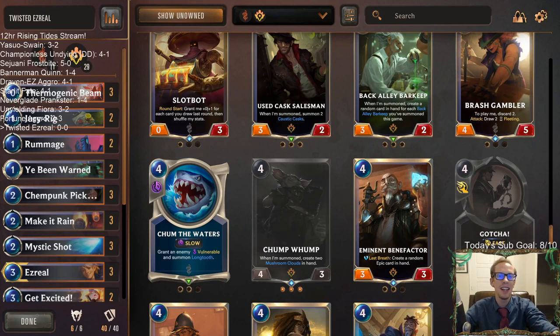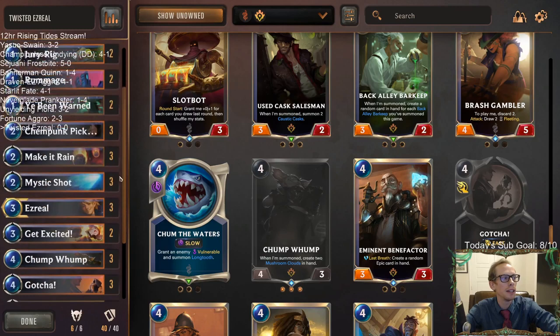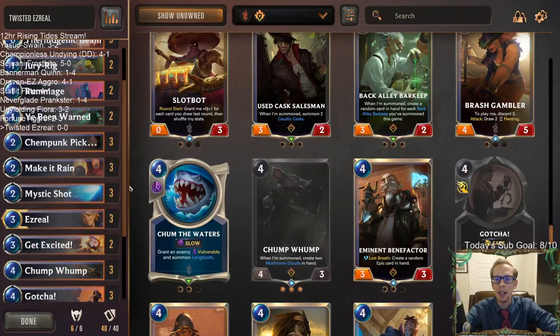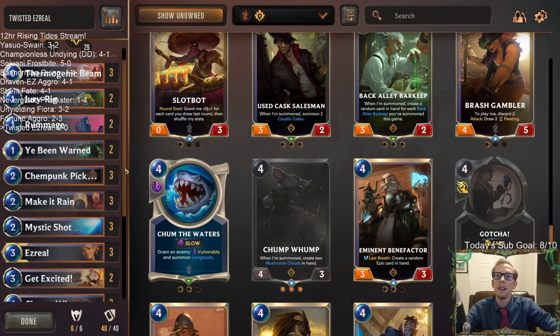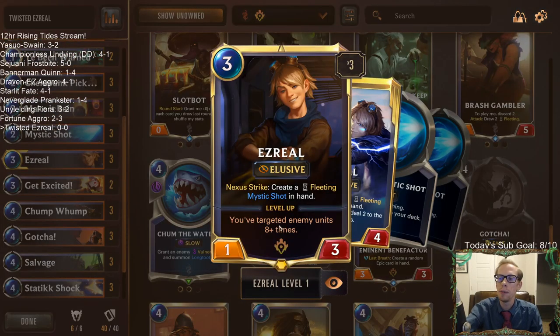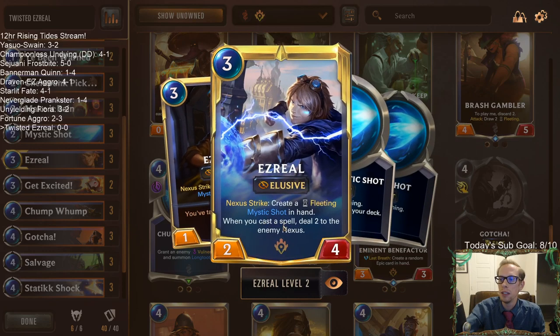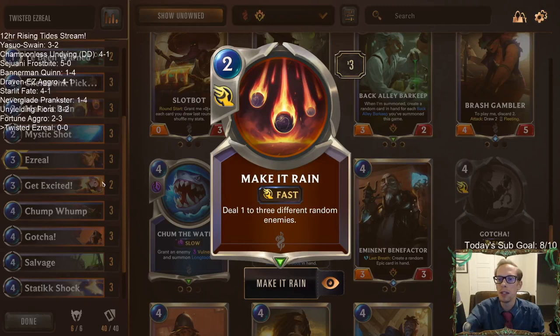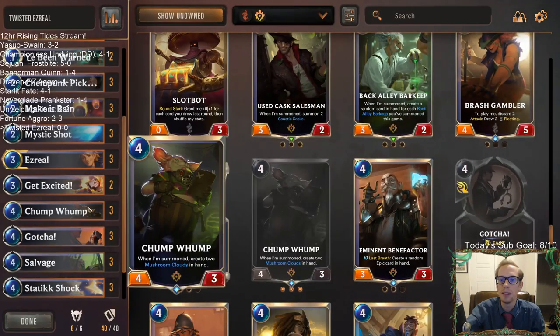Welcome everybody in Twitch chat and on YouTube for some Twisted Ezreal. This is going to be our last deck of the day for our 12-hour stream. We've had a lot of fun playing 10 different decks. We're finishing up with this control deck — more of a combo deck where we're trying to level up Ezreal and kill our opponent with Ezreal. We're pairing it with Bilgewater because of how Ezreal interacts with Make It Rain — it counts as targeting, so we can level up Ezreal really quickly.